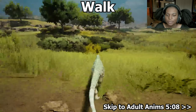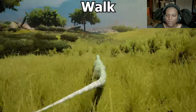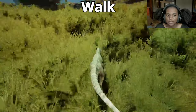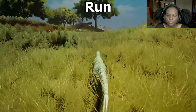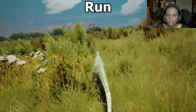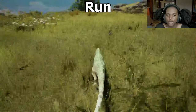Here's our walk. You got the big butt wiggle here. It's pretty fast for a walk for a baby, which is good — it's kind of what we expect. Nice, tight turn radius. Run — there we go, just a faster wiggle. A really nice sped up animation, and our turn radius running is pretty good too.